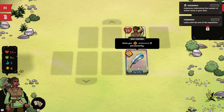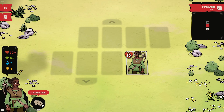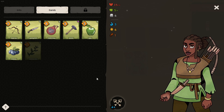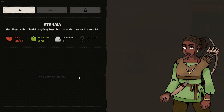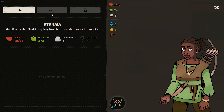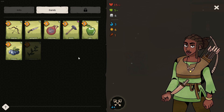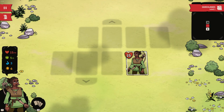We got plus one endurance permanently — that's pretty good. So we got plus one active card now. Instead of five, we got six. Being this is roguelite, when I do a new run I'm going to lose all of those bonuses.